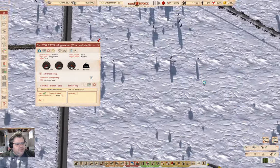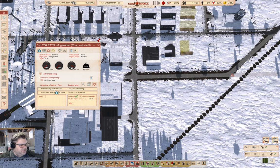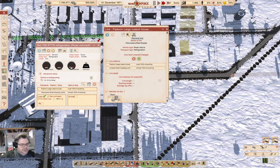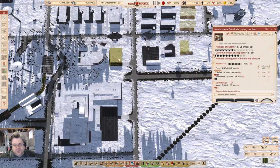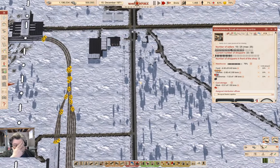We go from here and down to here, and we'll wait until unloaded here. So that should get a full supply of meat down here, which should help, and it will keep it full more.